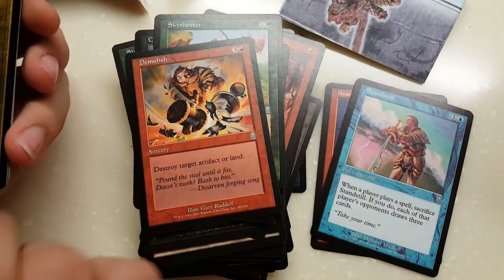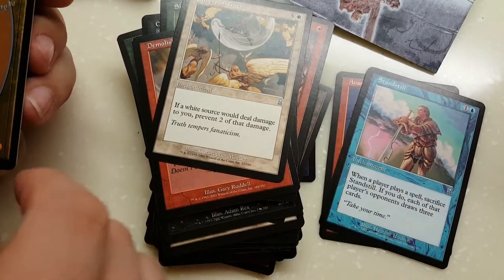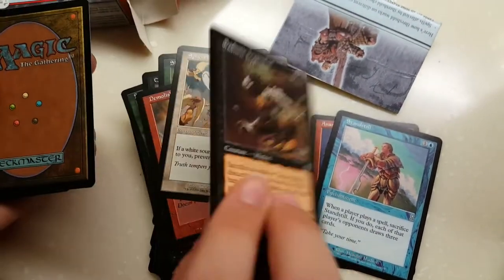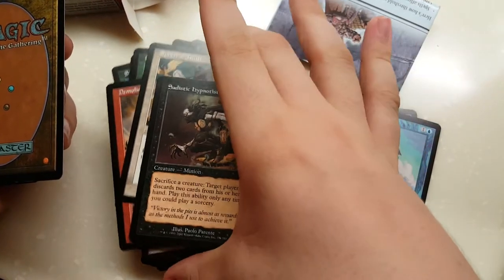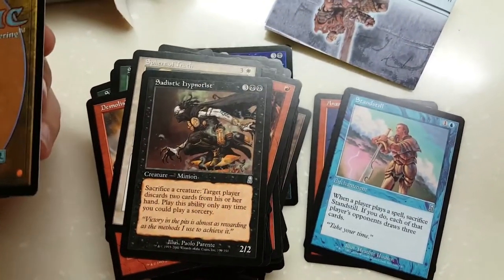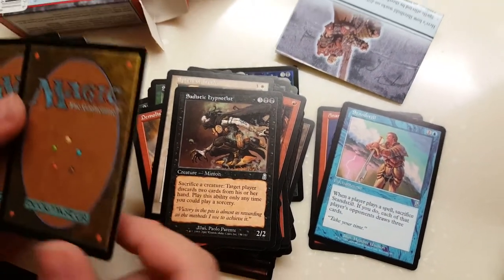Demolish — standard artifact and land removal. Sphere of Truth — just prevention of damage. Sadistic Hypnotist — sacrifice a creature, target player discards 2 cards from their hand, only during sorcery speed.